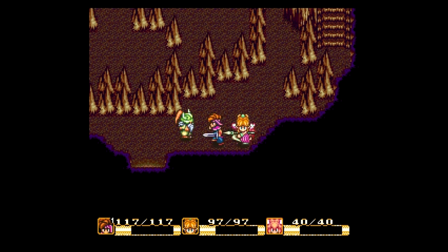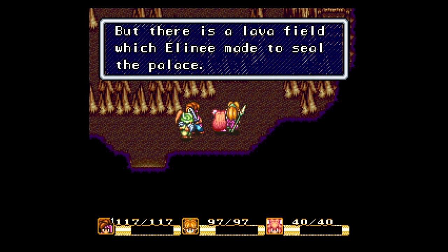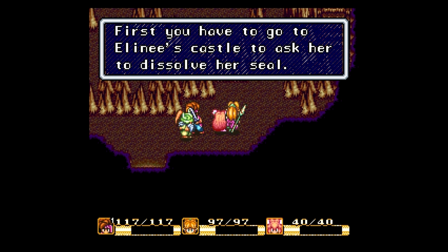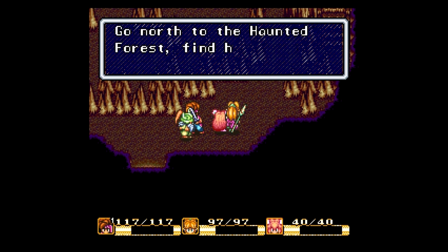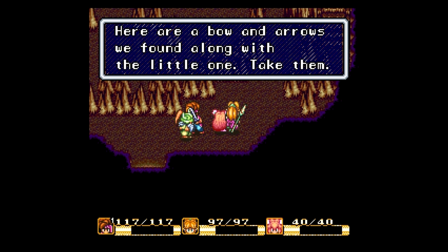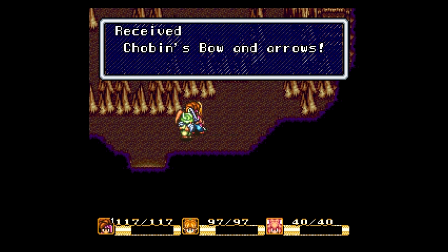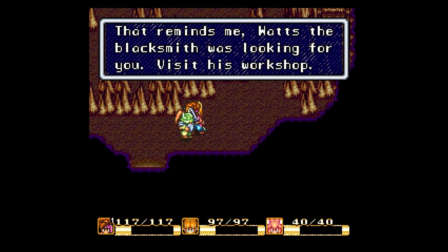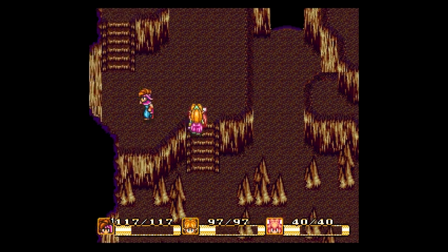Now we have three people - and is that a boomerang? The old timer says to get to the palace by way of the hole, but there's a lava field Elenee made to seal the palace. First we have to go through Elenee's castle and ask her to dissolve the seal. She used to be a good witch but she's not anymore. Go north to the home forest, find her castle, and ask her to open the seal. We received a bow and arrows found with the sprite.